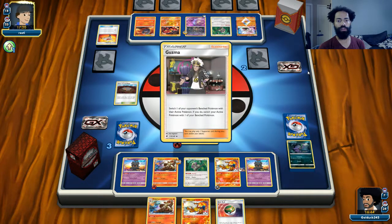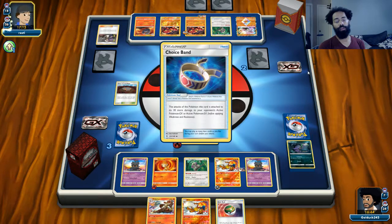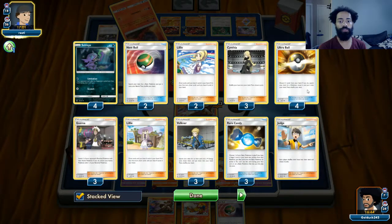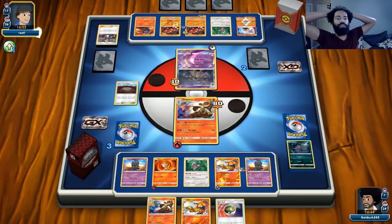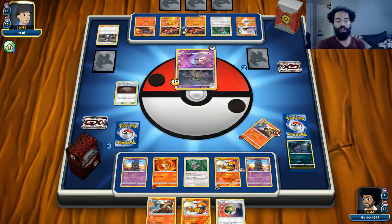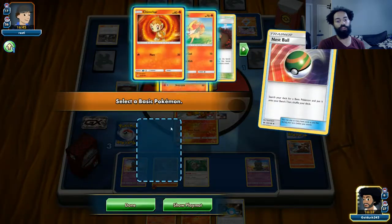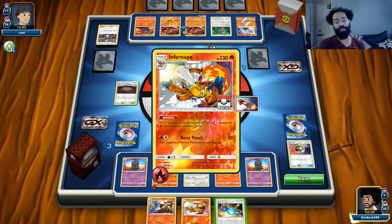Unfortunately we're kind of losing our free retreat, and we're also going to lose our Delphox. The good thing is we can definitely one-shot this Garbodor. The Buzzwole is still in the back — Infernape is definitely getting one-shot whether by Garbodor or Buzzwole. The one good thing is we have Counter Energy so we won't get ahead on prizes. Let's attack into the Garbodor, get a Fennekin out, and hopefully Delphox next turn.